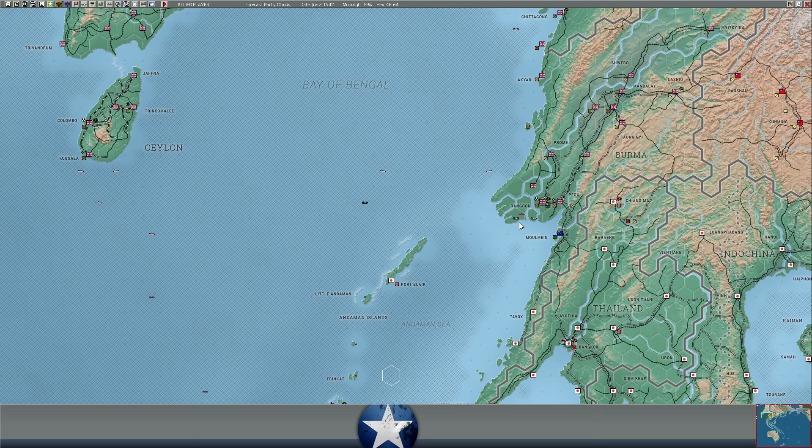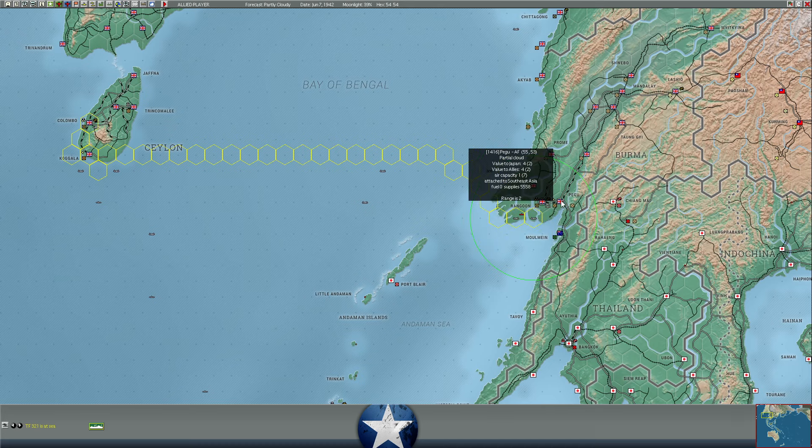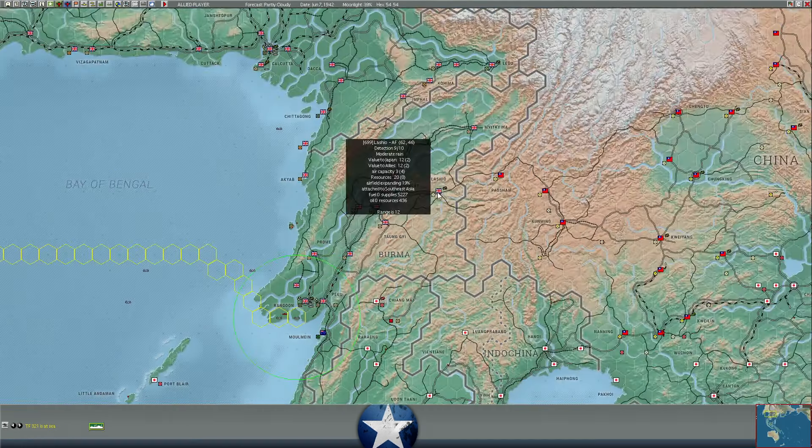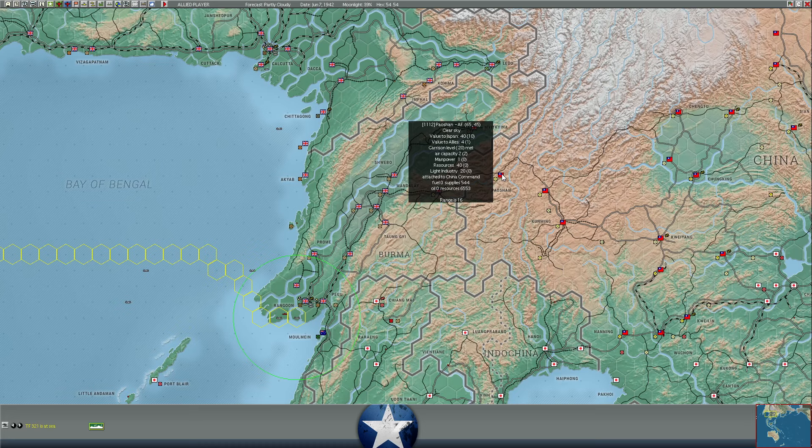A Japanese sub off the coast of Rangoon didn't do anything. We've got our own ships heading into Rangoon and others heading back to Colombo. Supplies are up to 86,000 at Rangoon, 15,000 at Moulmein, 5,000 at Pegu. Supplies have ticked up a little in the interior. My hope is that we're pulling supplies into China — it's hard to track turn by turn. The whole idea is to stack as much supply as possible in Burma, both for when he attacks and to transport more supply over the Burma Road.